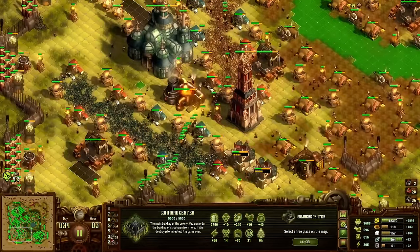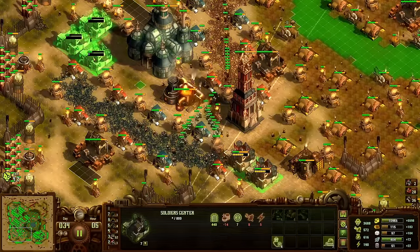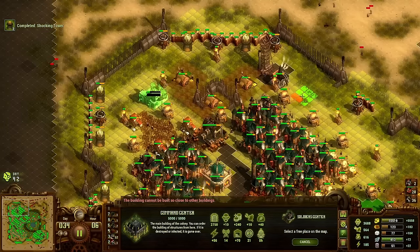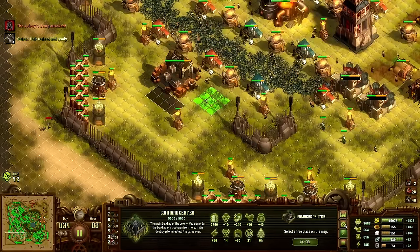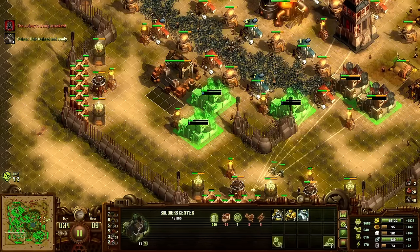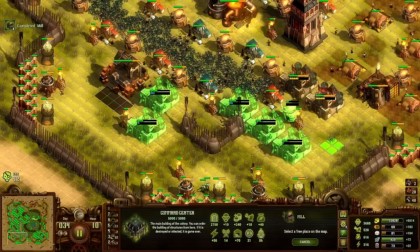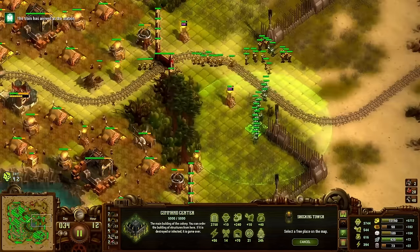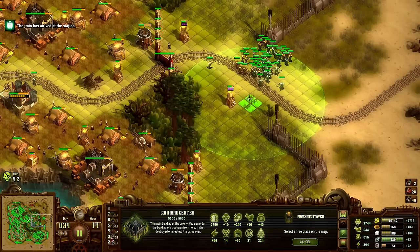I don't want to build the titans yet because I still want to build all the other oil stuff first. This is a bit unfortunate — there was a tree tile here, very unfortunate.